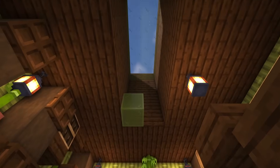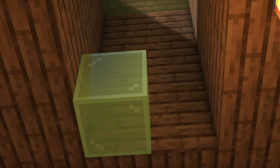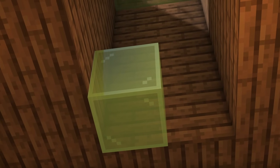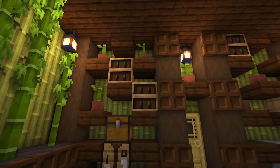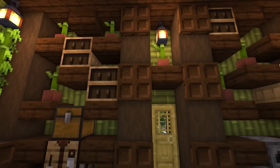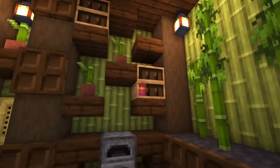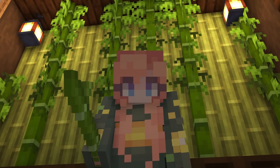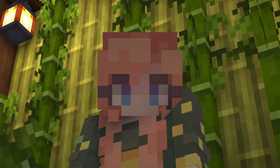From above we have our skylight. I think I may add a second layer of glass here — this is just here to remind me that was the idea I had. On this back wall we've got lots of little pots full of bamboo, more chiseled bookshelves to add books in, and then a furnace and a crafting table. I think this is so cute. These bamboo walls are definitely the best part — what a nice little feature accent wall. I absolutely love it.